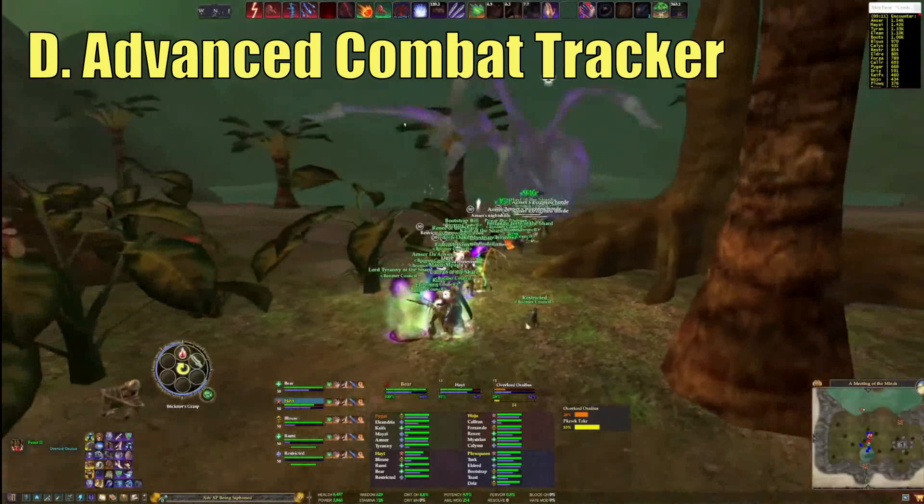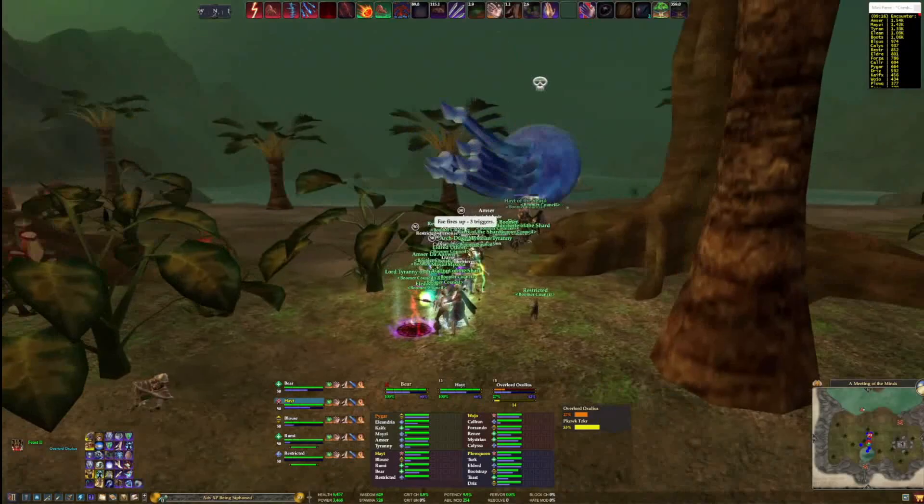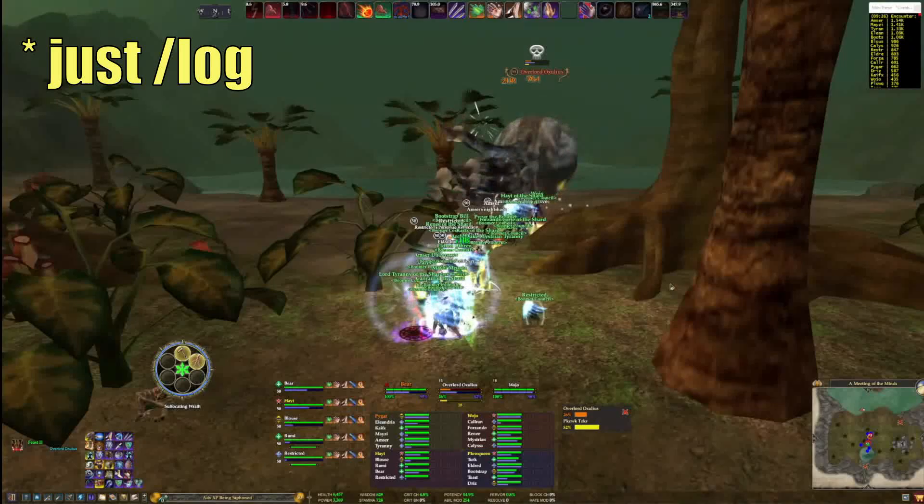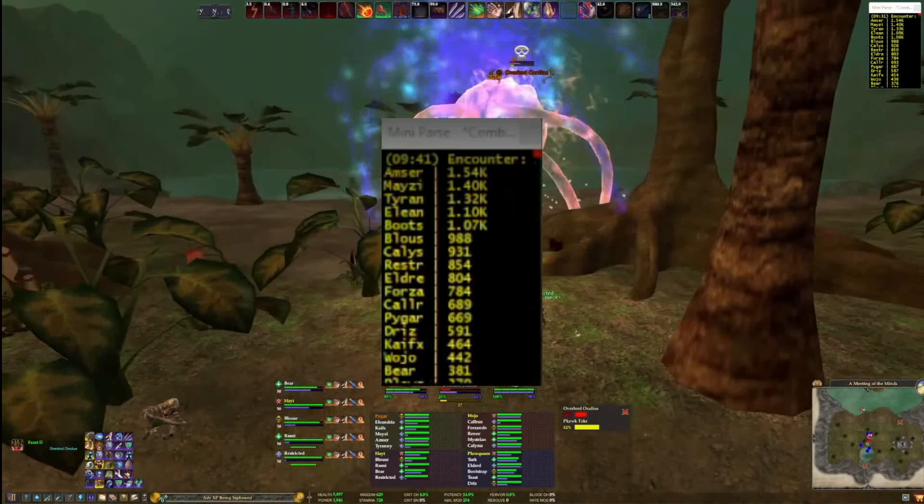Finally, I want to talk about ACT, or Advanced Combat Tracker. I'll provide a link in the description below, but once you install it, it will take you through a wizard to set up the EQ2 plugin. In-game, all you have to do is type /log on, and this will start pushing your chat logs out to a file. ACT reads this file and does all sorts of magic to track things for you. The most basic use of ACT is DPS tracking.